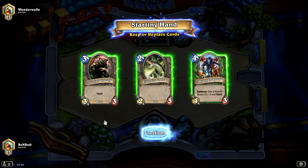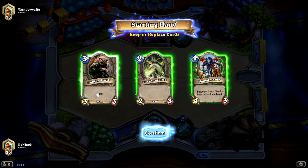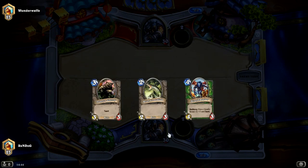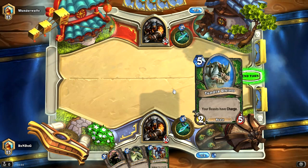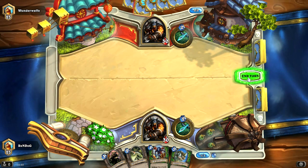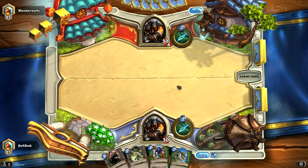I actually really like this hand. We've got a great curve here: turn two River Crocolisk into an Iron Fur Grizzly, into a Houndmaster that's going to pump either the Croc or the Grizzly. I'm not going to swap out any cards — I'm loving that hand. We just drew a Tundra Rhino, which fits perfectly into our curve. So at five mana we'll be able to drop this bad boy, but at one mana we've got nothing to do, so let's pass the turn over to Wunderwaffe.